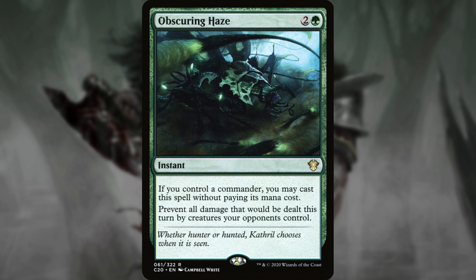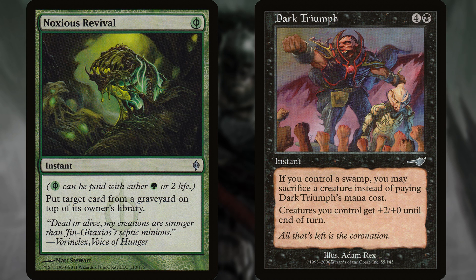Obscuring Haze is a fog that you can cast for free, because it would really stink to finally get your Garruk out and then lose him to combat the next turn. Noxious Revival to get back a key card, or Dark Triumph to pump your whole team, are also worth a mention.